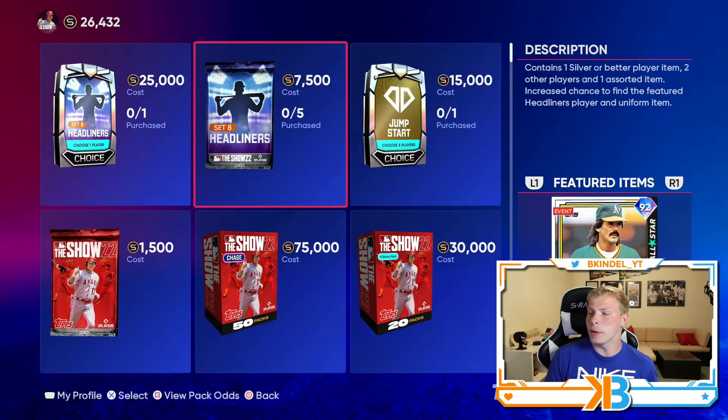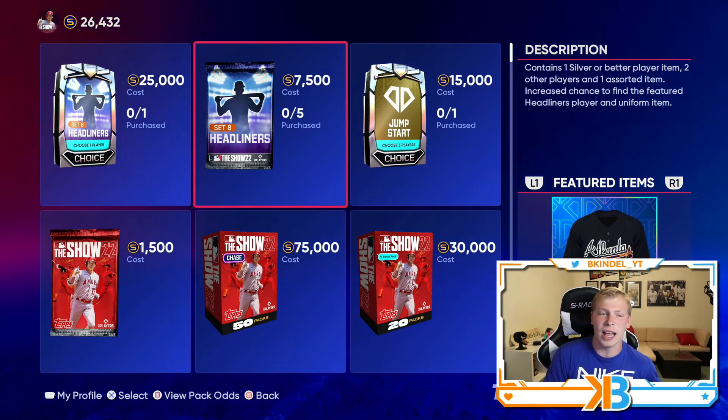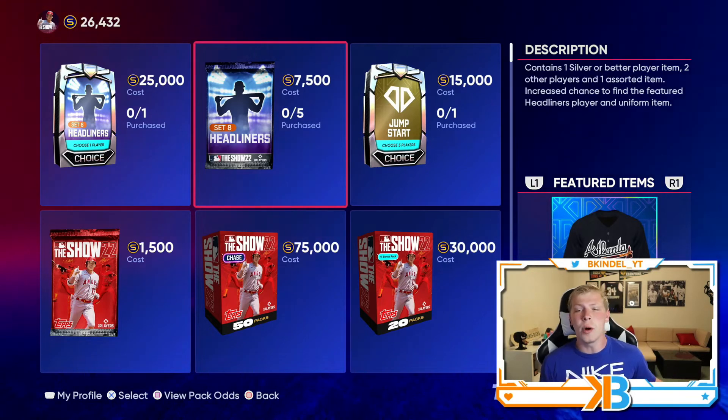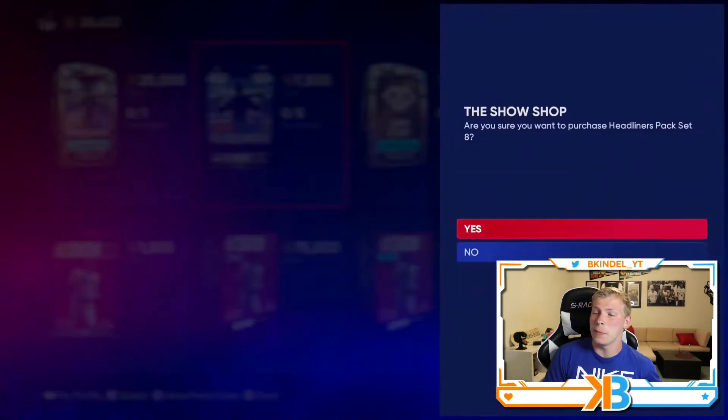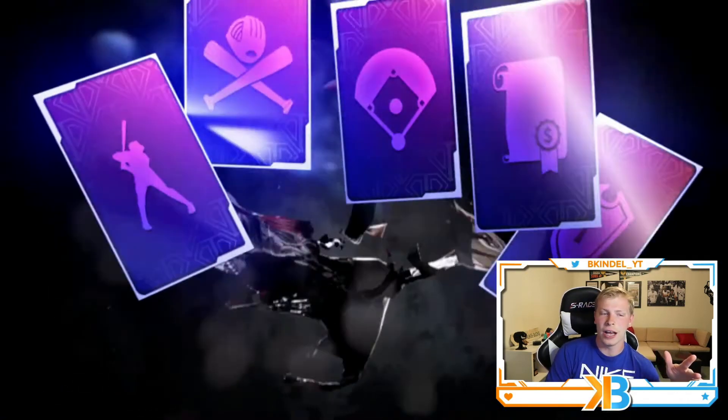As always, we got to open it up — and we can't forget the jersey. You can earn this beautiful Atlanta Braves jersey. As always, we have to open the headliner pack and get my weekly silver card that I will pull out of this pack.